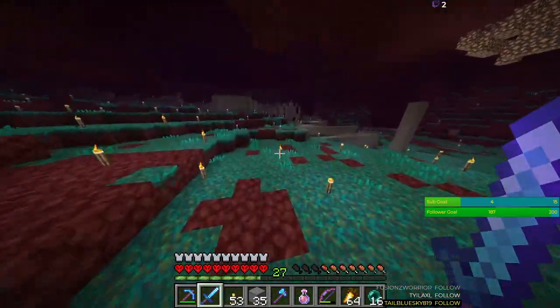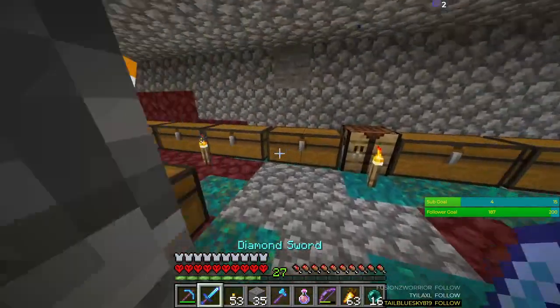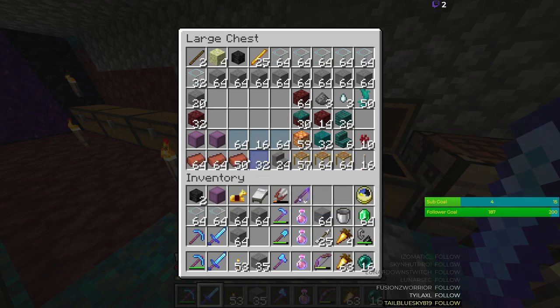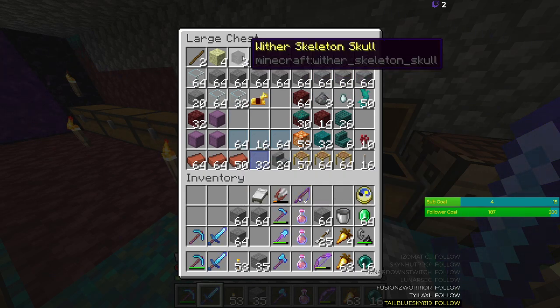Let me leave everything in here. I've upgraded my food to golden carrots because I respect myself. I don't know if I should do the wither fight today, because I kind of want wither roses, and in order to get those I need to breed some animals and let the wither kill them. I know you can make a wither rose farm if you just block a wither somewhere.